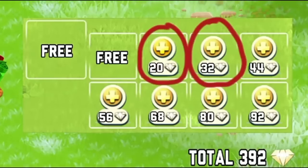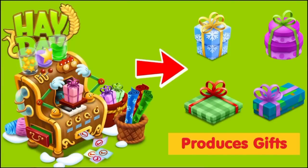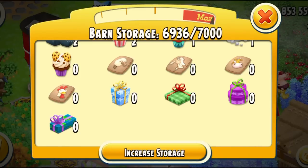You must be wondering what this gift station is going to do. Just like any other machine makes products in the game, this machine is going to produce gifts. We have a snowflake gift, green gift, stacked gift, and the long gift. If you come into the game and have a look at your barn and scroll down, you can actually see these gifts. Please remember, just like other products, these gifts are going to be available to you at different levels, so you might not have all of them in your barn depending on your level.